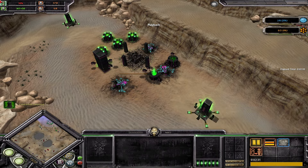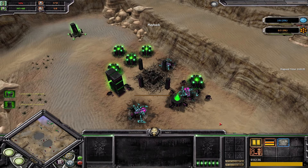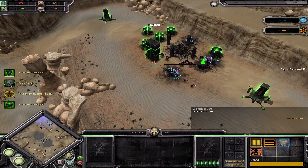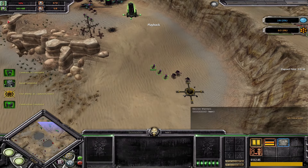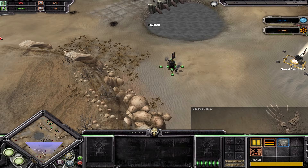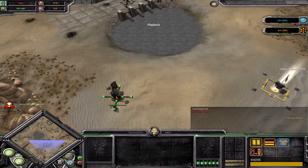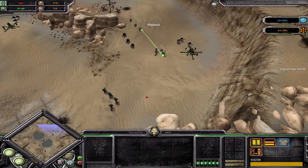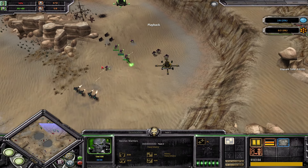Let's look at the Necrons - one, two, three, five, six - good, he's got all six generators, pretty standard for Necrons in the early game. He's getting the Summoning Core up, so that's pretty good so far. Two Necron warrior squads out. One thing he could have done is just send one scarab down early on and maybe try to capture or get some decaps on SM's points.